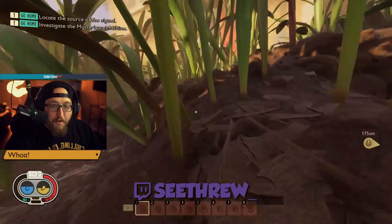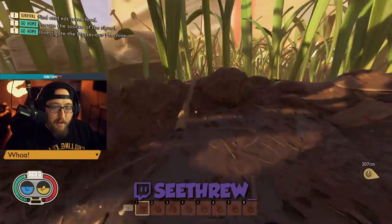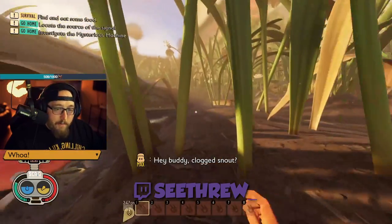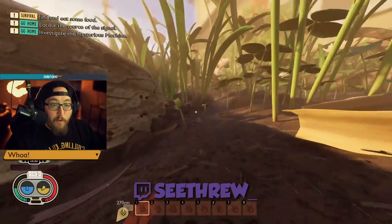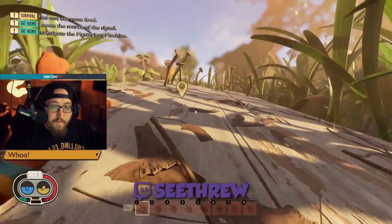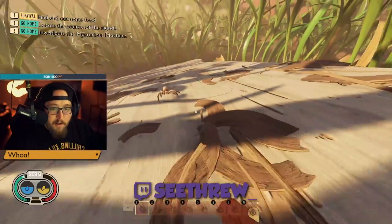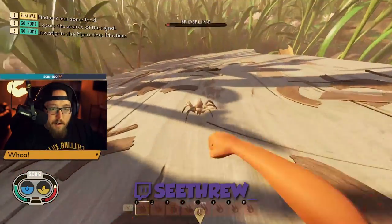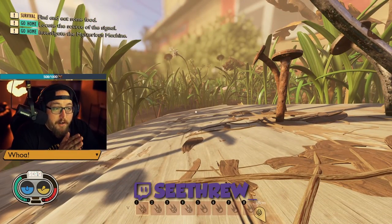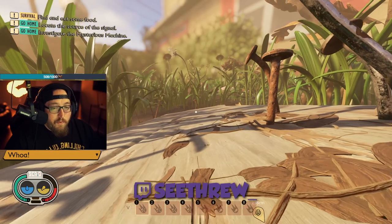I've never really seen many people build here in other streams or videos I've jumped into. It's actually insane for resources, and I'll show you exactly why. This here is the two-by-four that's stuck in the ground. There are four wolf spiders that live around here, but when you're up here you're safe from literally everything. There are about six spiderlings that spawn once every seven in-game days. This is a great place to start the game — tons of resources around here — and even all the way to end game it's still a really good place to be.